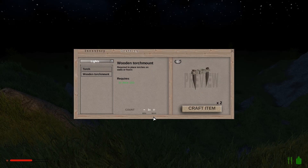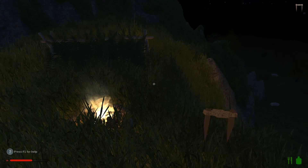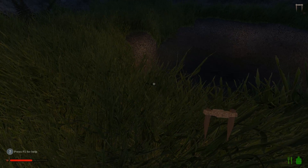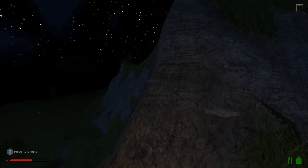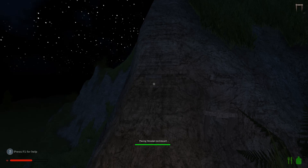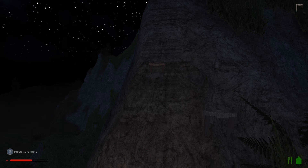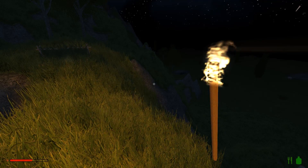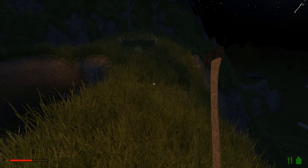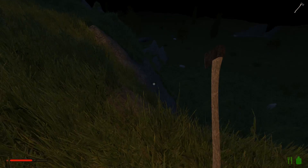Torch mounts would do the same. Let's make some torch mounts and actually put one up here. Select our torch and place that in there. The reason I'm doing this is that hopefully it should be quite visible from the ground.